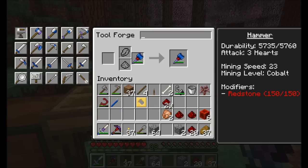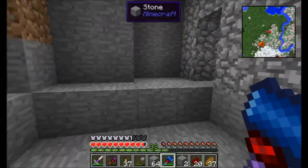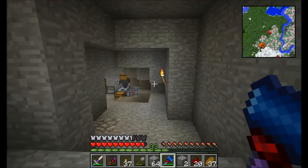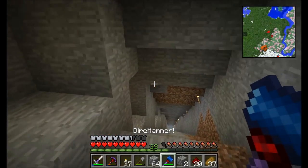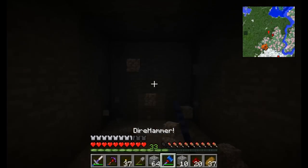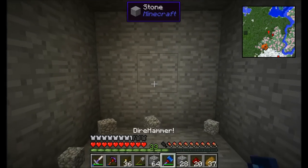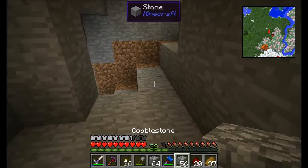The tool can't be modified anymore — we used all three modifiers on redstone. But look at the mining speed now: 23. We've got a mining speed of 23. The hammer does mine a little bit slower than a pickaxe, simply because it's mining three by three. But look at that — we are carving through the landscape now.